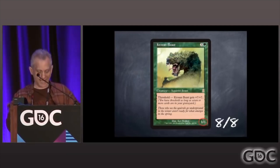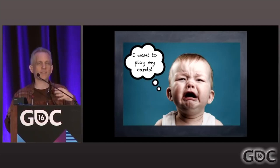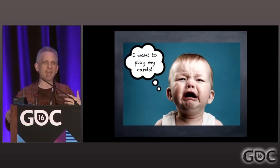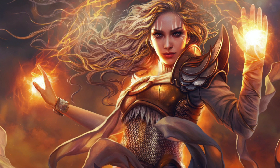How did that go over with the audience? The problem was, yes, you could make them do that, but they didn't want to do that. Instead of throwing away their entire hand, they'd rather just play the cards in their hand. So it leads to lesson number five: don't confuse interesting with fun.